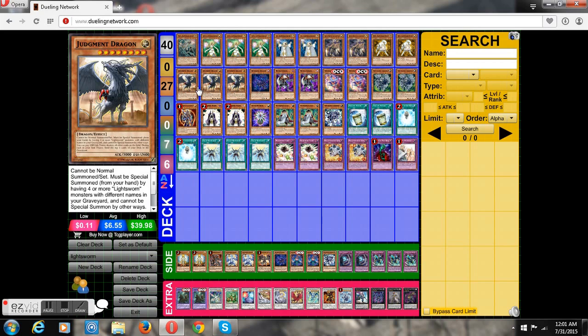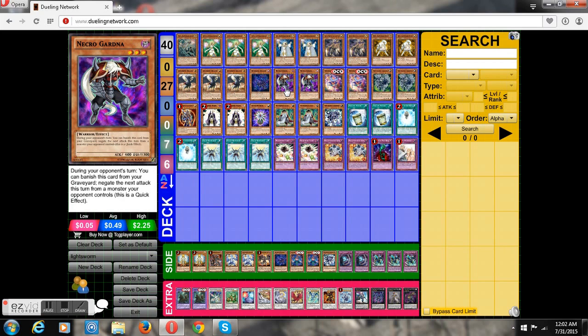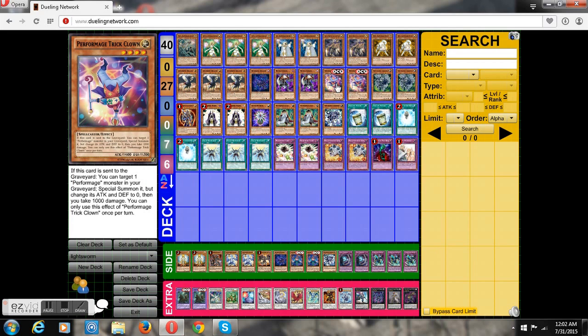Also Sadalsuud Dragon — three Light Swarms and Judgment Dragon. Sadalsuud Dragon is great for immediate spell and trap card removal with Mathematician. You can also mill him to get that spell and trap removal; you don't always need his effect. Two Necrogardnas, pretty good for helping stop attacks. The two Trick Clowns — this is really how you get a lot of the fun and combos in the deck.